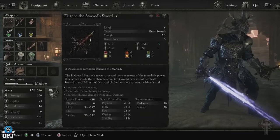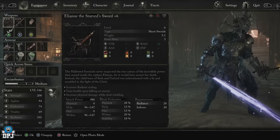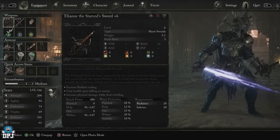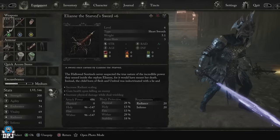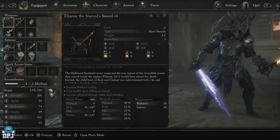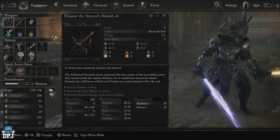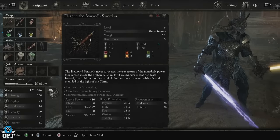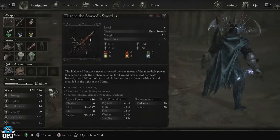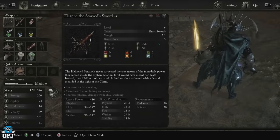This sword is tied to the umbral ending and the true final boss. Upon defeating this boss you get the remembrance and can obtain this weapon. I don't want to spoil it — if you're interested, search YouTube for the true umbral ending final boss or the name of the sword. For people watching who don't want spoilers, that's how you get this weapon.